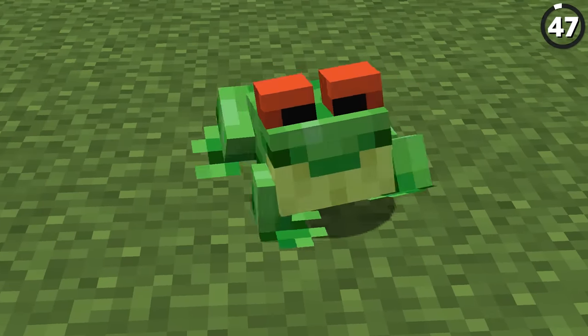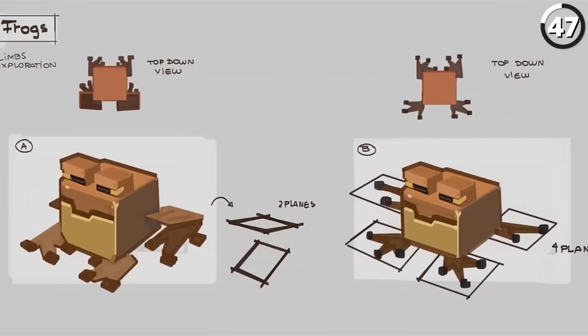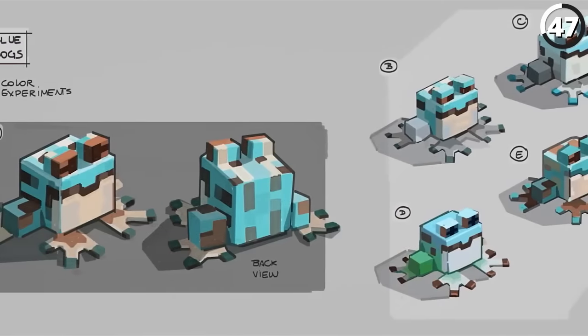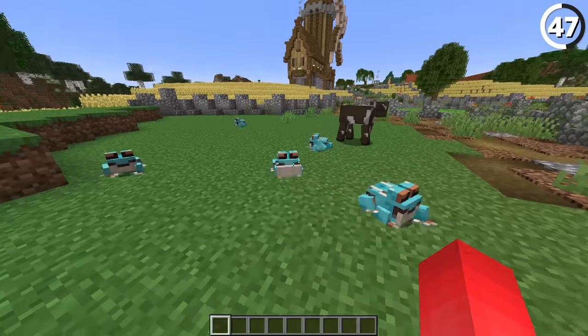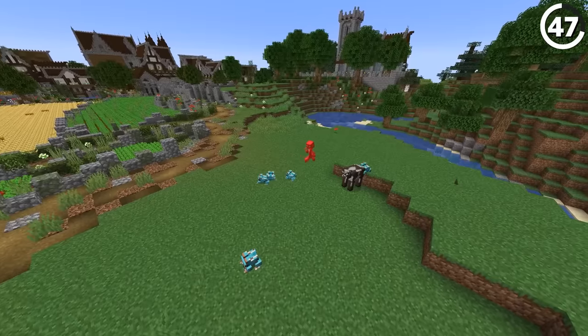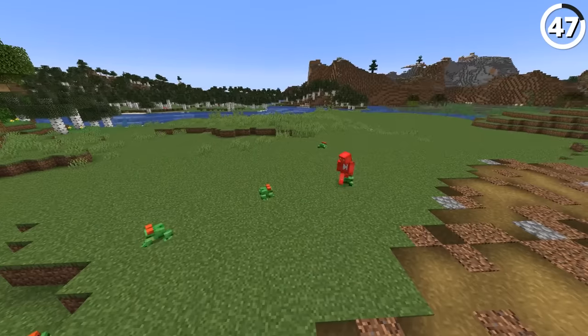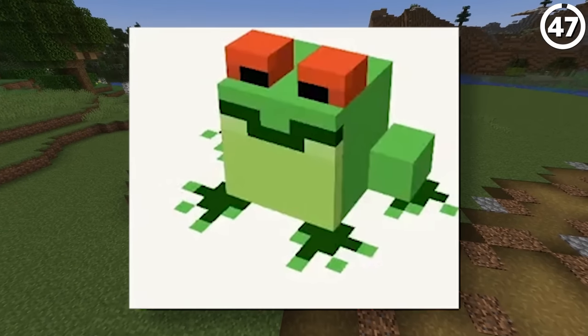Did you know there could have been a fourth frog variant? Looking at concept art for the frog before it was added in, there did exist a special blue frog that could have been added as well. If you ask me, that's a huge missed opportunity — at the very least, it could have given us another color of frog light, and it's always nice to have another building block. But at least all the frogs we have now look so much better than the original frog texture.